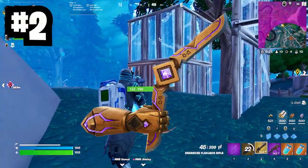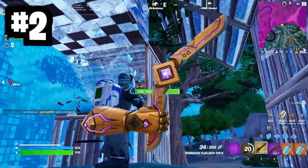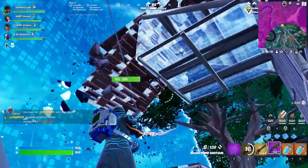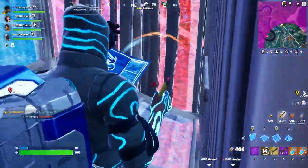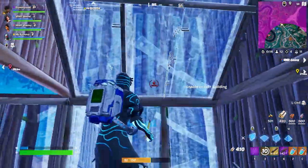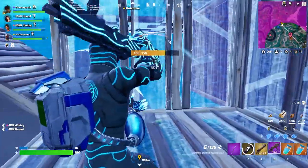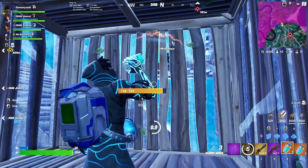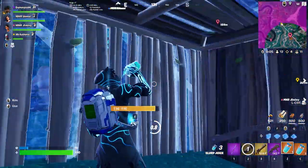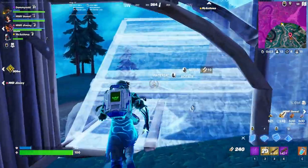At number two, we have the Kinetic Boomerang. I like this item a lot for zero build mode. In build mode, it's not my favorite — all they need to do is build a wall and they're safe from your boomerang. It's a really cool concept, but it underperforms. In my opinion, never take this in your loadout if you're in build mode. If you're in zero build mode, I could see it being really good, but in build mode — no, don't take it.